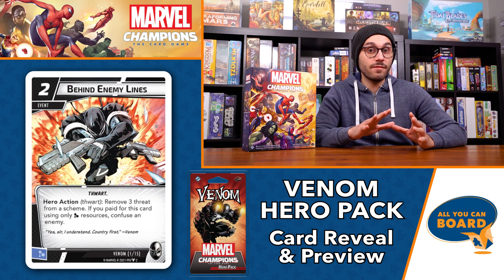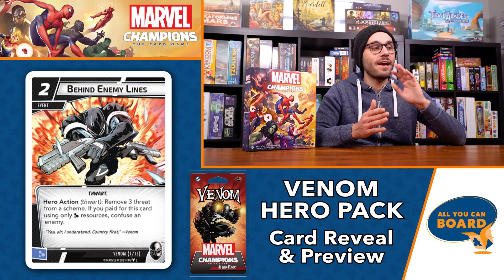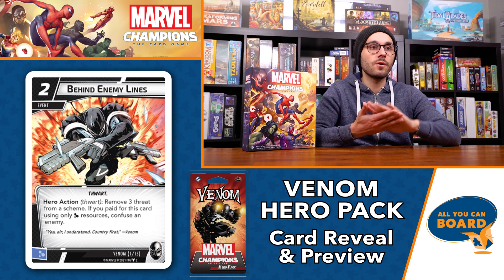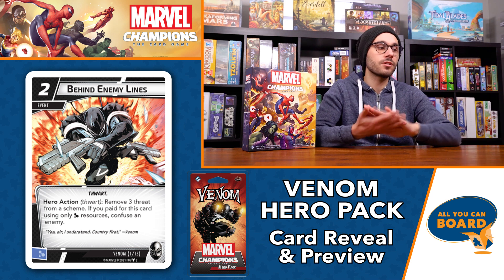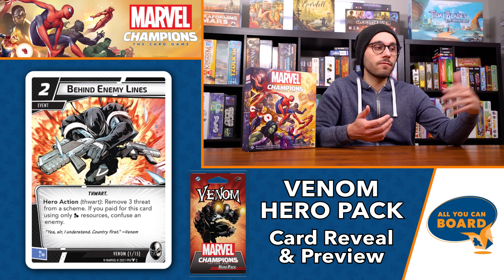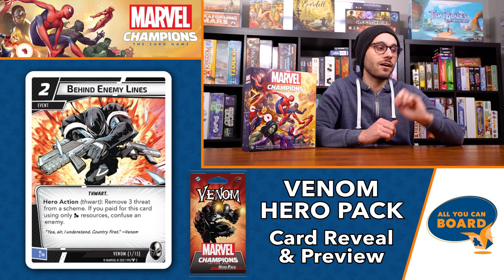Kicking things off with Behind Enemy Lines. This is a two-cost event card — hero action Thwart. You can remove three threat from a scheme, and if you paid for this card using only mind resources, also confuse an enemy. This is one of the cards that ties into his ability to generate a wild resource from his hero side, which means you can turn one of the two cost into a mind resource just by taking a single damage. You really only need another single mind resource card in your hand to actually meet this requirement, which makes it a lot easier to accomplish.